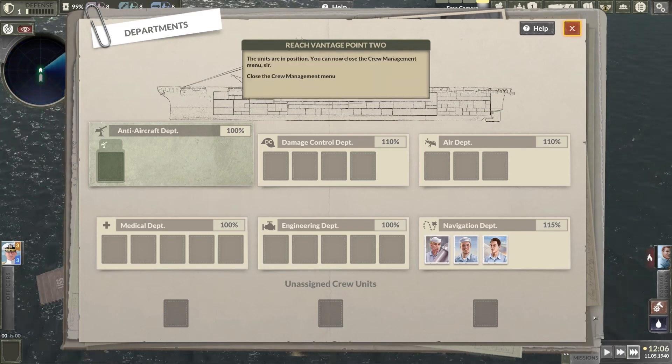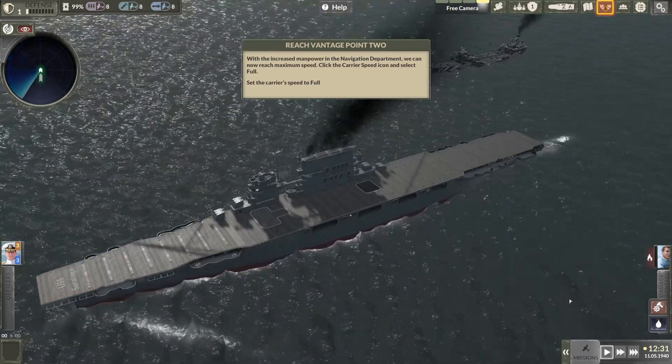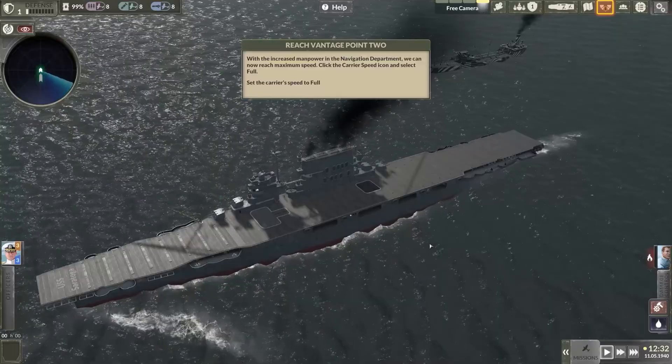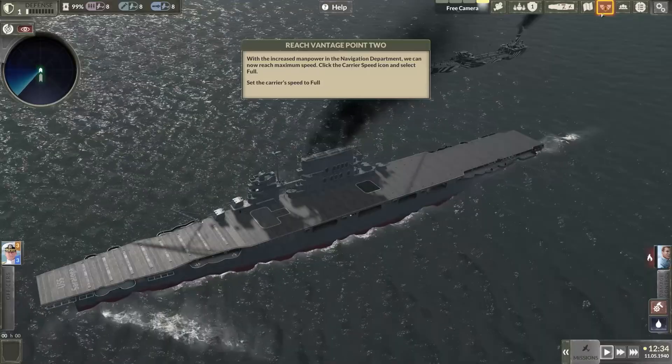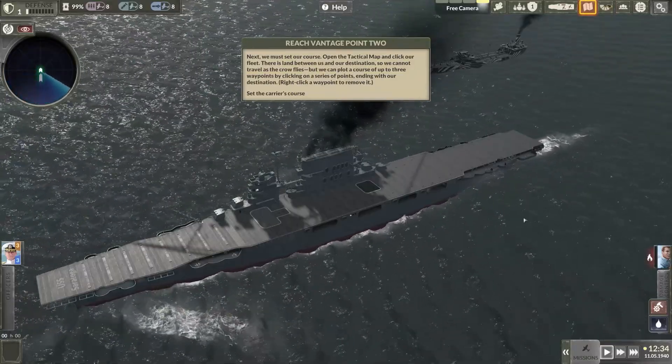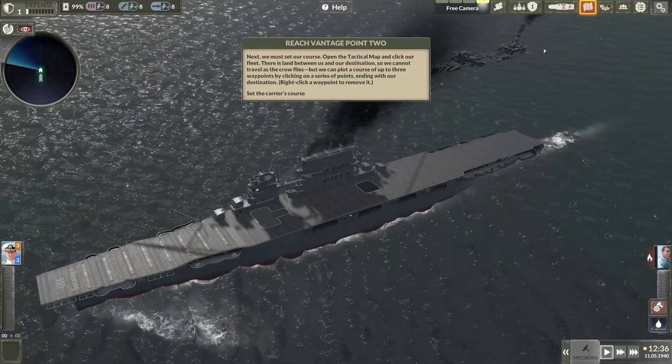The units are in position. You can now close the crew management menu, sir. With the increased manpower in the navigation department, we can now reach maximum speed. Click the carrier speed icon and select full. Next, we must set our course. Open the tactical map and click our fleet.